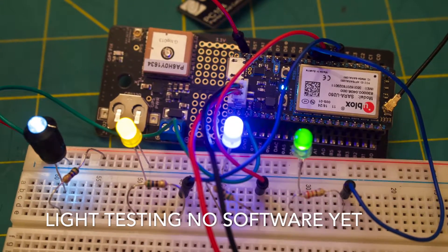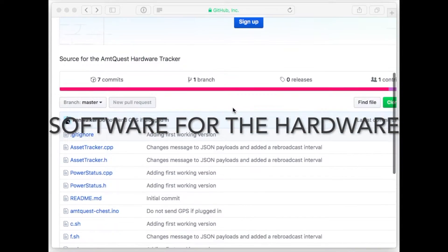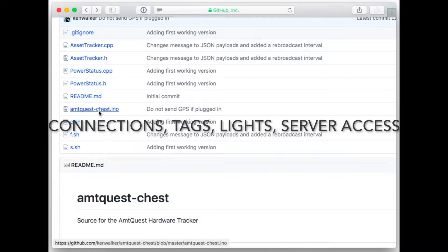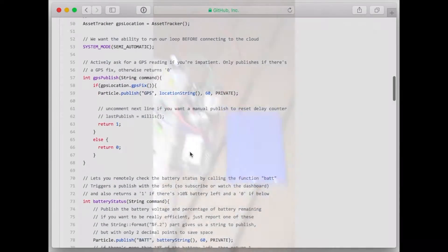I programmed a lot to get these LED lights working, to get the GPS working. I wrote the software for the hardware — that's on GitHub. It does the connections, tags, lights, server access. It's all public.